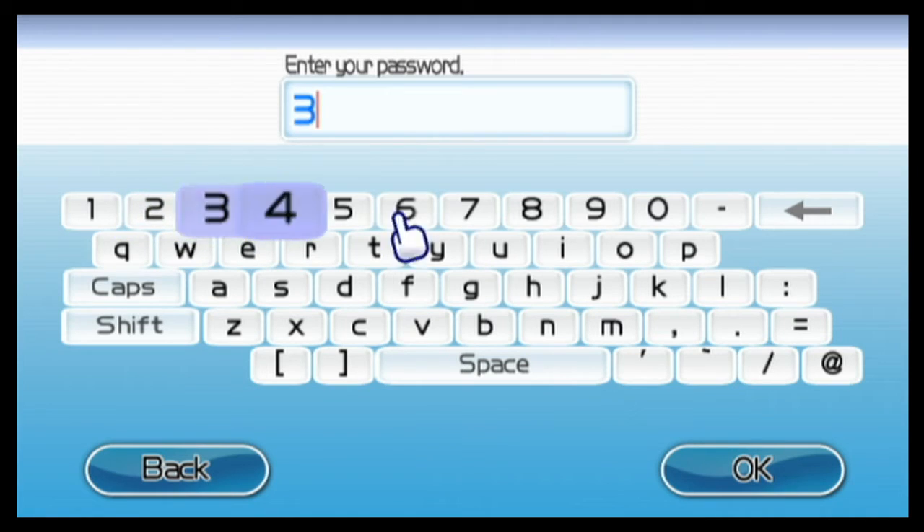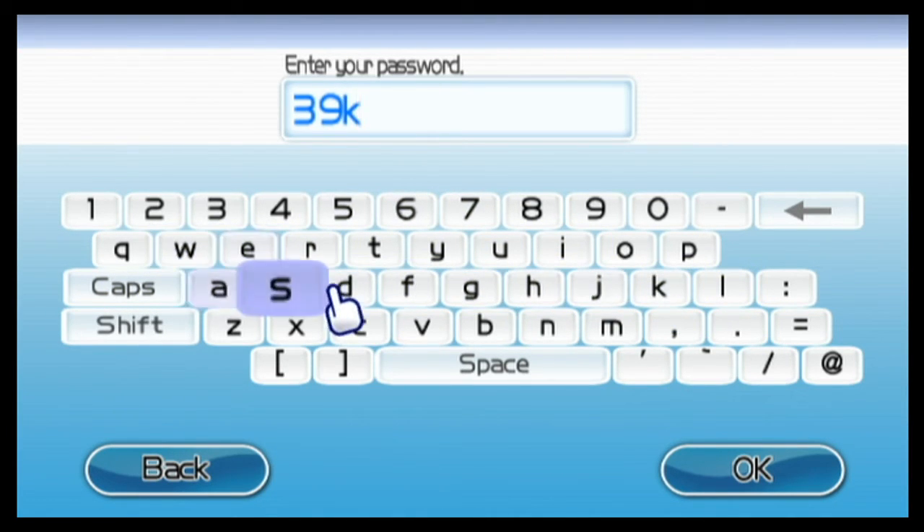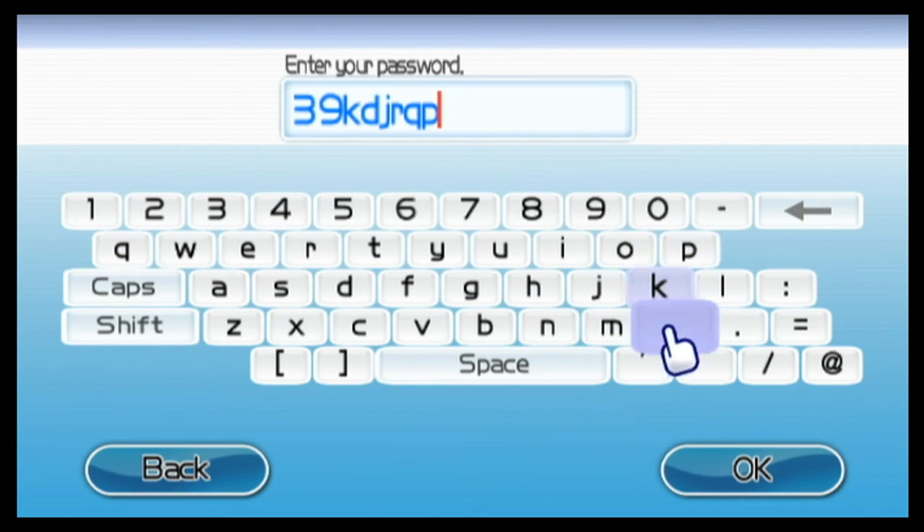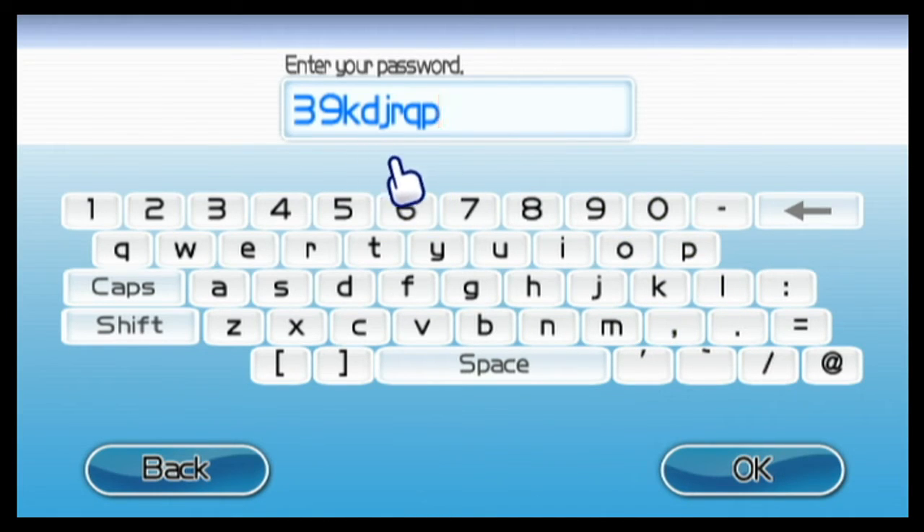So you just type it. It's 3-9, KD, JR, QP. I wish I could use the arrow keys for this. Okay, this is actually the first time I've ever done this, so this should work — but I'm not sure if it will.